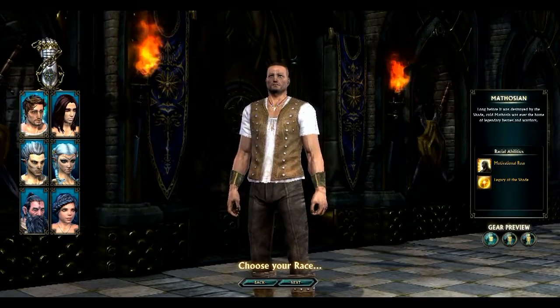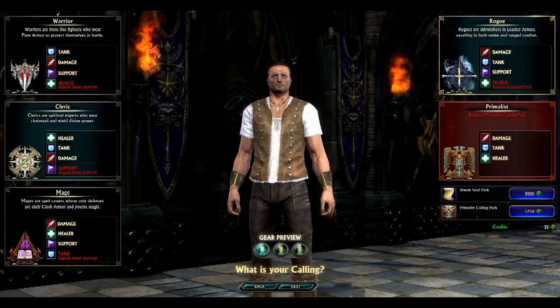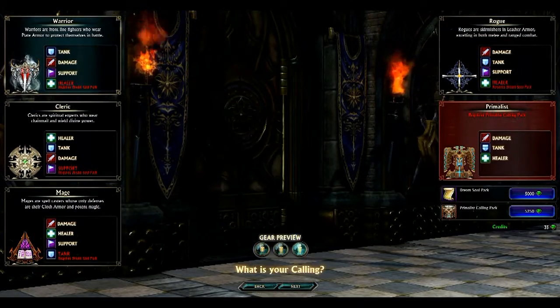You get a total of three different races: dwarf, I guess that's elf, and then human. You get two different sides — Defiance or the Guardians. I picked a Guardian because I already have three Defiant characters.